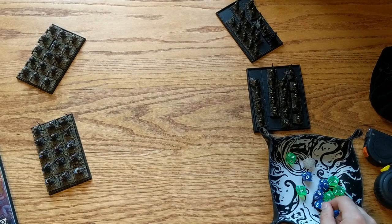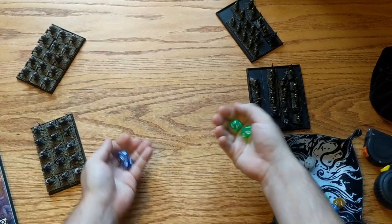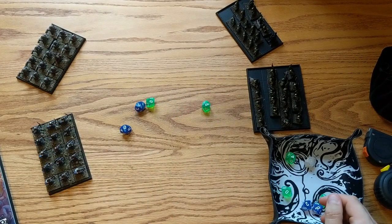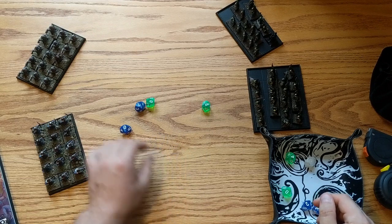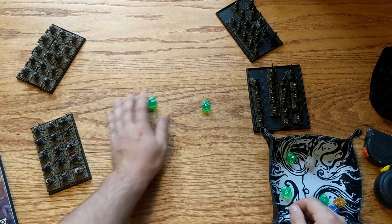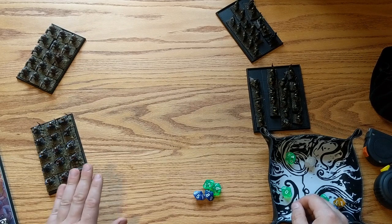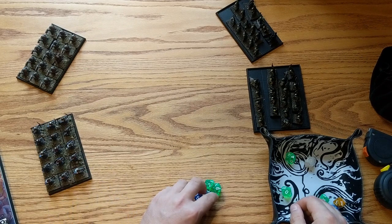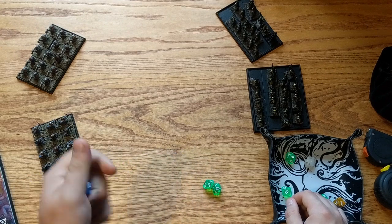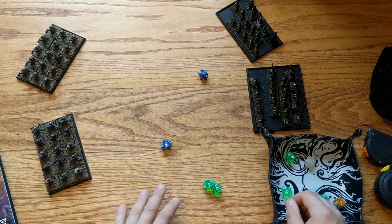So the first rule you're going to encounter is going to be initiative. Both sides take 2d10 and they roll off, and the player with the highest number out of the four — in which case it is a 10 for the dwarves — takes the initiative. The next rule that you'll encounter while playing Oathmark is going to be activation. To activate my archers, they have an activation stat of 4 and I just need to roll over 4 on one of these two dice. Later in the game there might be modifiers to this; at this point it is as simple as that.